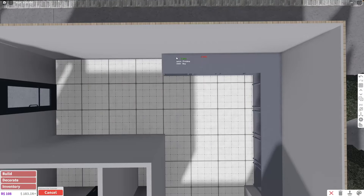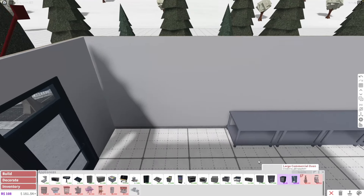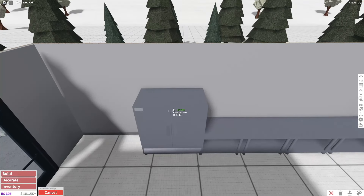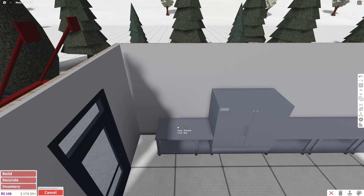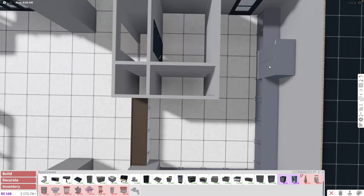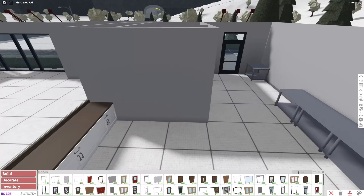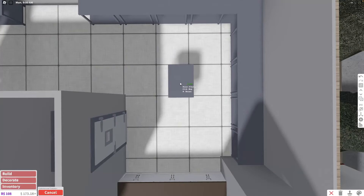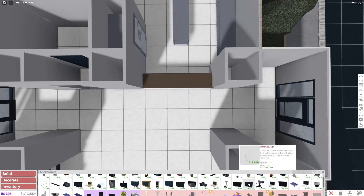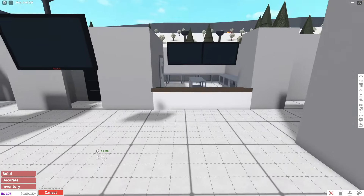I'm going to use these metal counters — they look kind of commercial. I always struggle with commercial kitchens. There are a lot of commercial items here that would be perfect for this building but I'm a really low level on cooking so I probably can't use them. I'll have the fridge over here and actually I want a walk-in freezer — we do have a freezer door, which is perfect. Also a kitchen island, and I'll use TVs as kitchen menu boards.